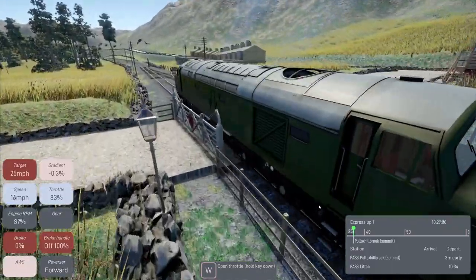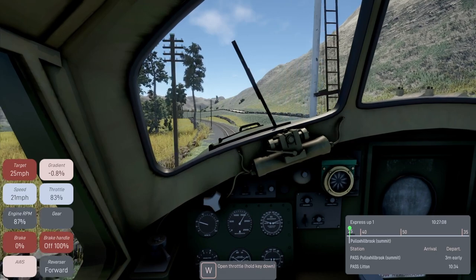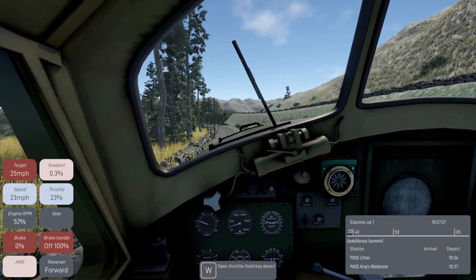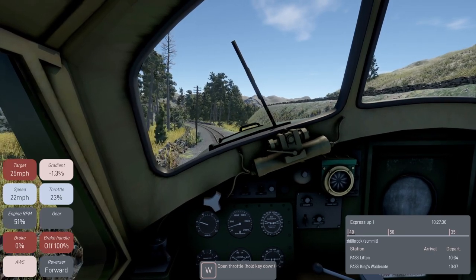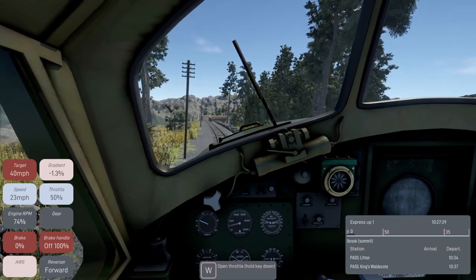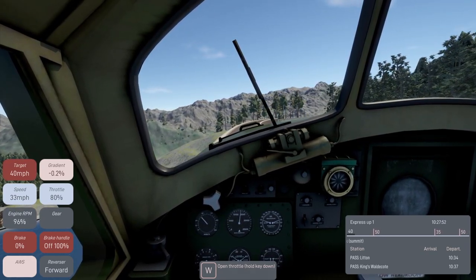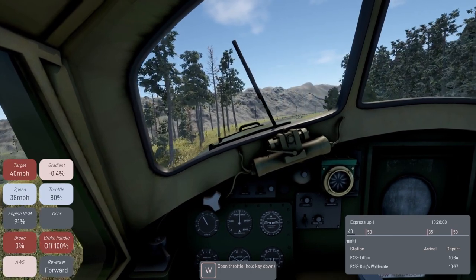We'll give a horn as we go across the crossing. Just drop the throttle - we do have a 40 coming up. I've played quite a few services and I'm actually really quite enjoying it. It looks simple but there's a lot to do, a lot to keep your eye on if you want to do it for the points. It involves quite a lot of skill - it's not just about driving from one end to another. It's teaching you about sticking to speed limits, being on time, running an efficient service - especially in the DMUs with the gearing and constant stop-starting.